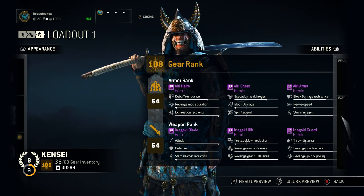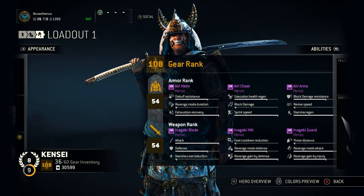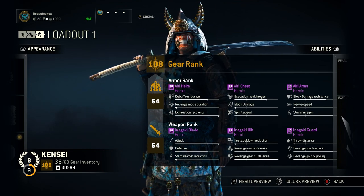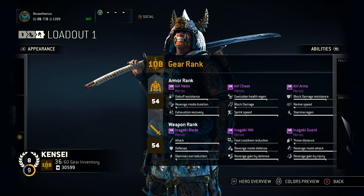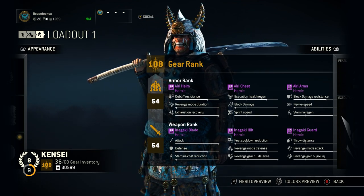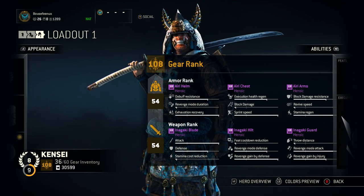For the arms, stamina regen and block damage resistance — though revive speed is probably more useful in 4v4 settings. For the weapon blade I have full attack and defense, with lowest being stamina cost reduction. I've seen people run defense and stamina cost reduction with low attack since Kensei does a lot of damage — I'd be interested to try that, so let me know if you're running it. For the hilt I've got revenge mode defense and revenge gained by defense. Revenge isn't as useful post-patch but still helpful for the auto-parry and infinite stamina. I might switch to feat cooldown reduction since Kensei has some spectacular feats.